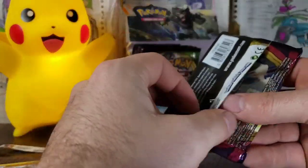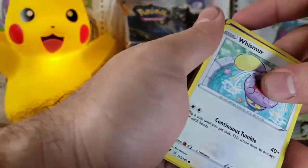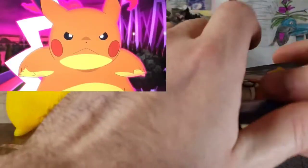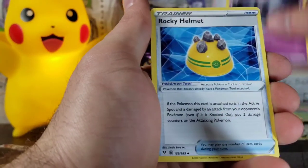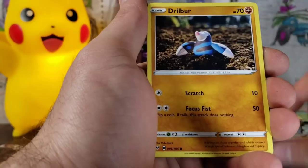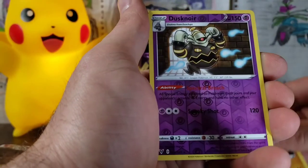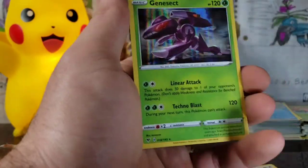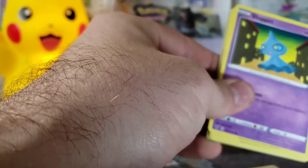Here we are with Cramorant. We did watch the episode today where Ash Gigantamaxed Cramorant — it was huge but it couldn't move around at all, the thing was way too fat. We've got our Water Energy, Ferrothorn, Dusclops, Rocky Helmet, Whismur, Drilbur, Wailmer, Cottonee, Clobbopus, Dusknoir Reverse Rare, and a Genesect Holographic. We did get a Reverse Rare, which is awesome. Still only one Raikou textured card — that's our only Amazing Rare so far.